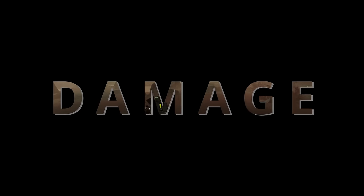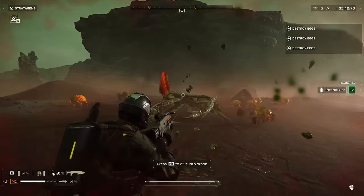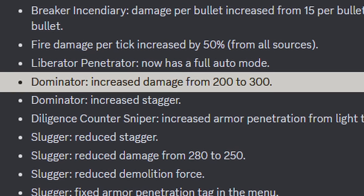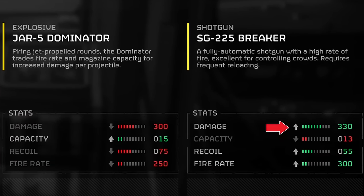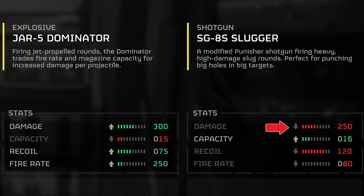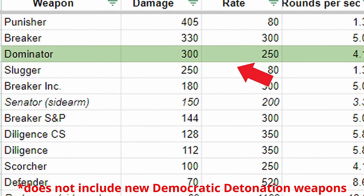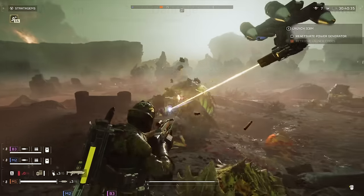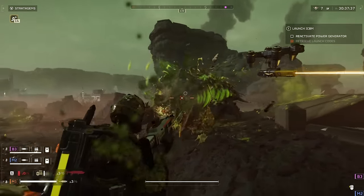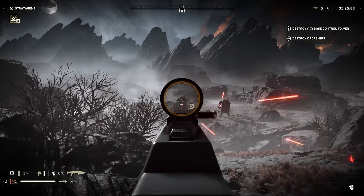The first change we're going to talk about is the damage. This was increased from 200 to 300, which is a pretty significant 50% increase. It brings the Dominator just behind the Breaker at 330, and a little bit ahead of the just-nerfed Slugger at 250. This means the Dominator is now the third highest damage-dealing weapon in the game per shot, coming in behind the Punisher in first place and the Breaker in second. The result is maybe not super noticeable in most situations, because the Dominator is generally used for larger targets, so it just means those big boys go down maybe one or two shots earlier.